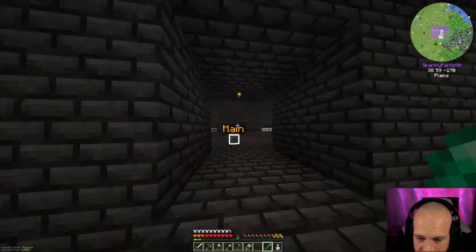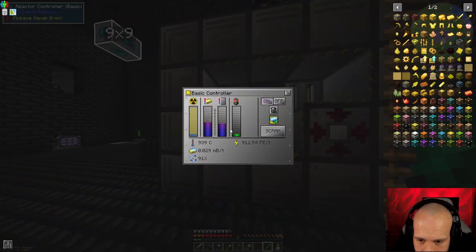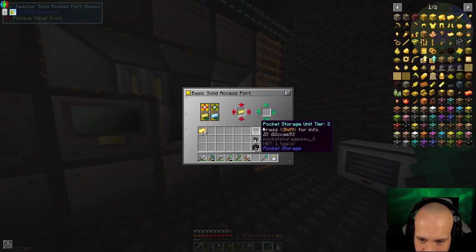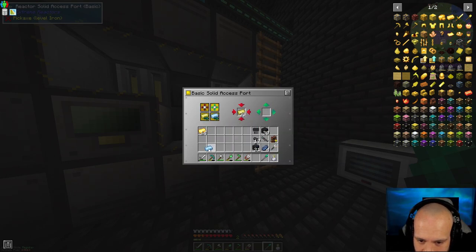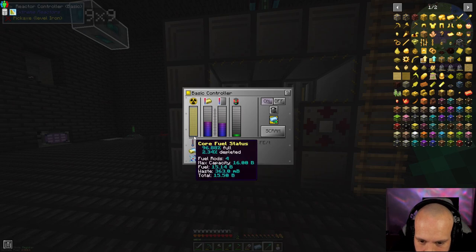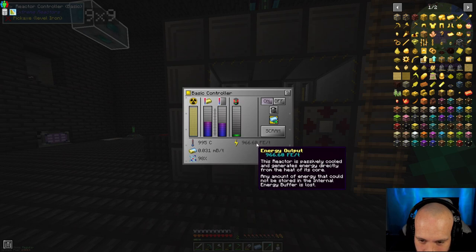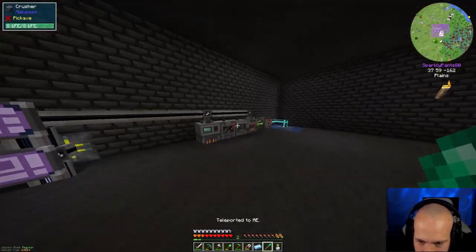We're using a lot of energy right now. Also, we've passed 1024 millibuckets of waste in the reactor, so I'll show you how this works: put it into outlet mode to remove the waste, then go back to inlet mode and it fills back up with fissile fuel. Now it's getting more efficient because it's got more fuel and less waste, though it's slowly ticking down as normal, varying but about holding steady.